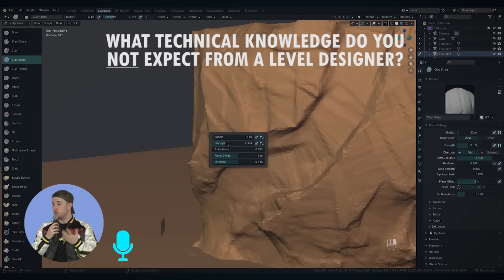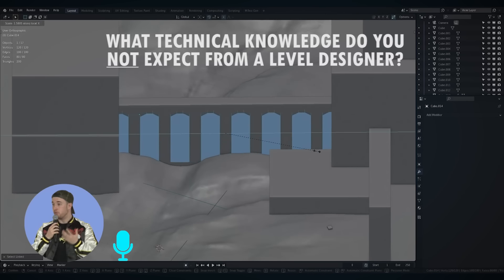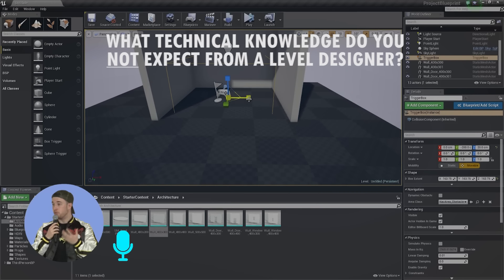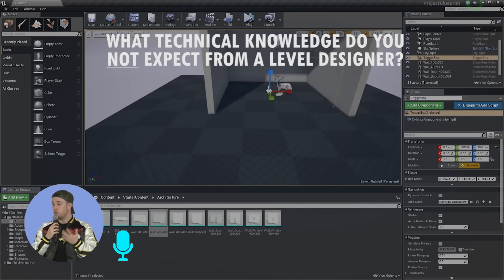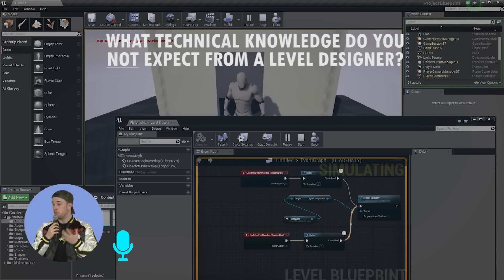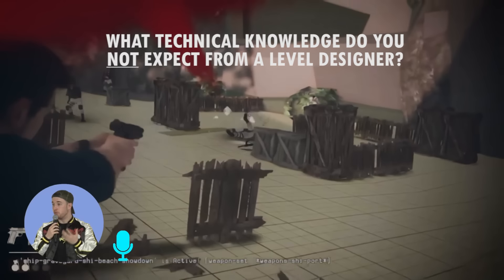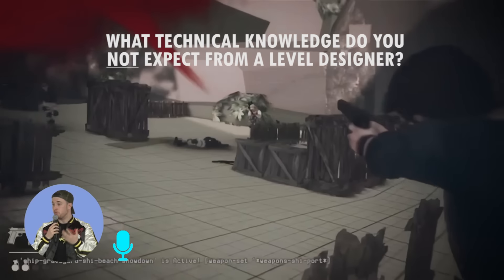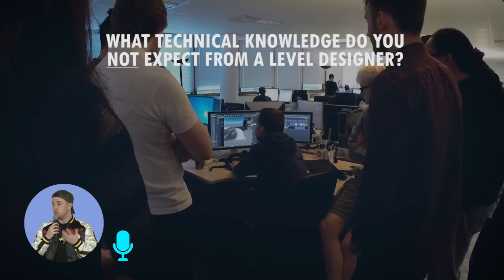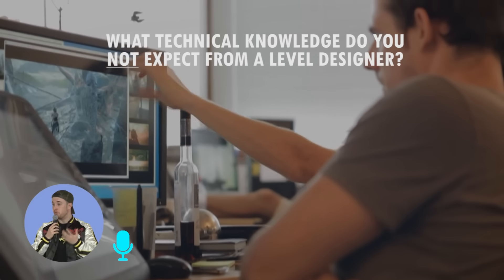The big thing is no one's expecting you to be able to model — if you can make things out of primitive shapes and just bash them together, that's just as good. We're not expecting you to script everything. If you can get the basics of a door opening, teleporting volumes, elements like that, that is strong enough because we know we can teach you further. We don't expect you to deliver the best level — when you're coming on it tends to be junior level design, then at intermediate you pick to specialize in something more technical or traditional LD. We're here to help you learn and grow, and it's okay to admit you don't know something.